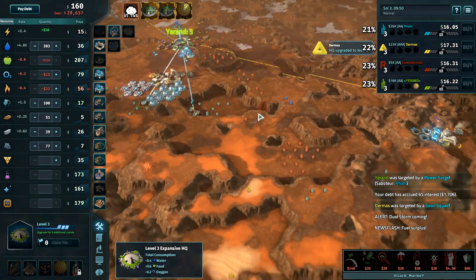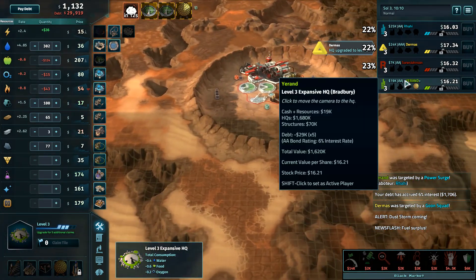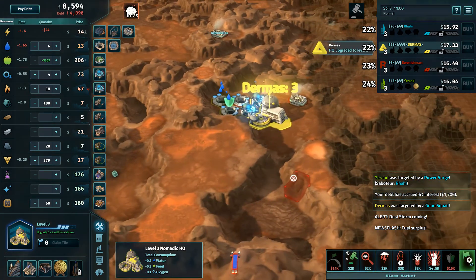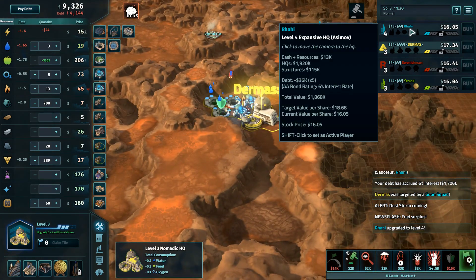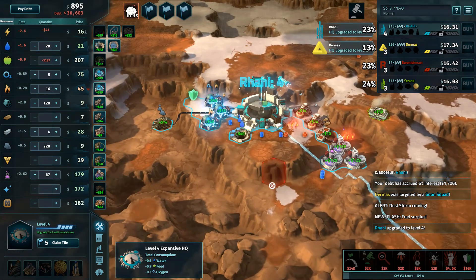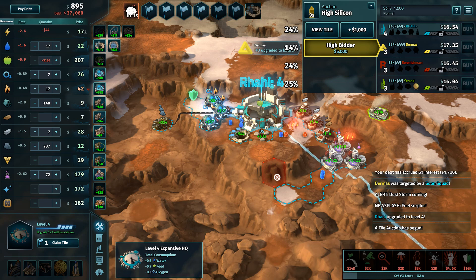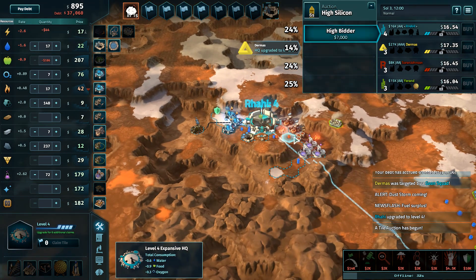I am looking at these chem refineries that Rahi has coming online. That's kind of what I was wanting to see once this dust storm was revealed to be on the way — some more chem refineries coming up rather than farms. Farms are making money for those who have them online for about the next second, and then chem refineries are going to overtake them as the valuable building on the map.